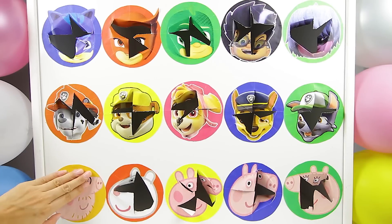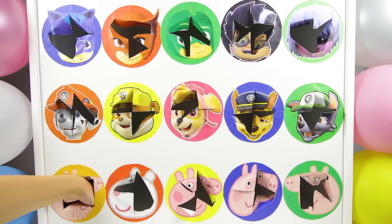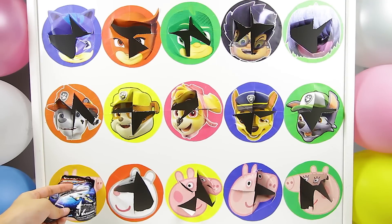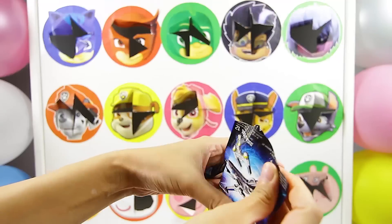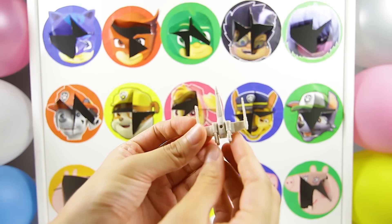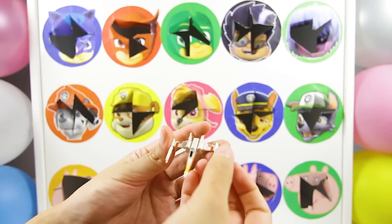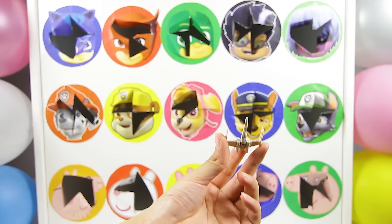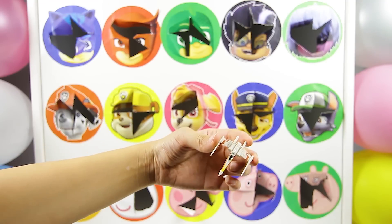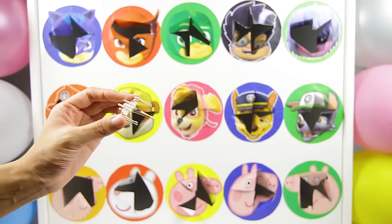The last character left is Daddy Pig from Peppa Pig! Let's see what Daddy Pig left for us! OK Daddy Pig, are you ready? 1, 2, 3! Cool, it's a Star Wars blind bag! I wonder what toy we'll find inside! It's a Star Wars spaceship! This is a spaceship that the good guys fly to chase the bad guys in Star Wars! This looks so fast! I think Skye from Paw Patrol would love to fly in this Star Wars spaceship! Star Wars is such a fun movie!